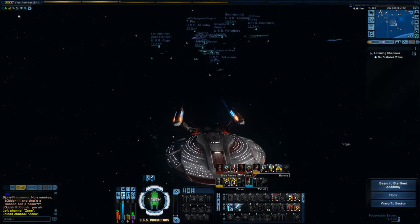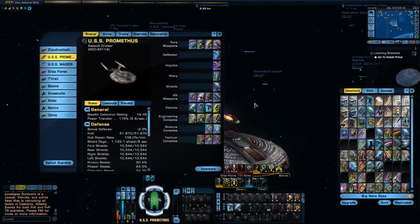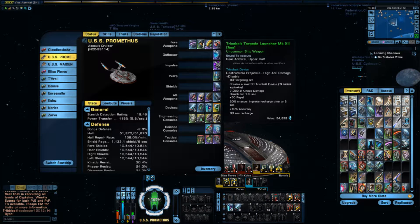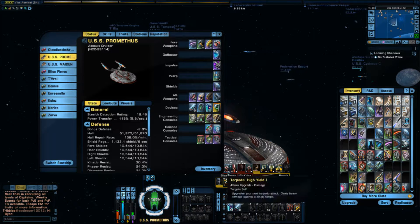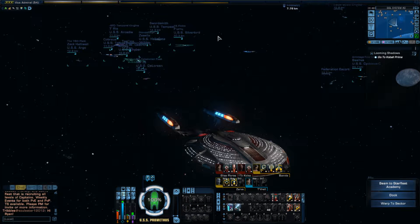So this is the Prometheus Salver class assault cruiser. She's pretty good the way I've set her up. If you can get the enemy shields down she does a ton of damage from torpedoes, and the tri-cobalt torpedo launcher at high yield. That's my main one for right now.